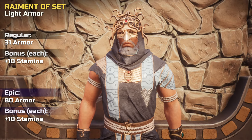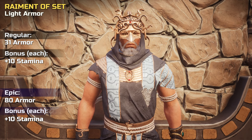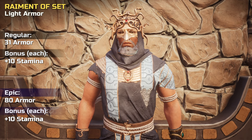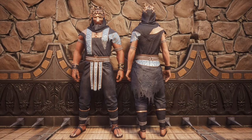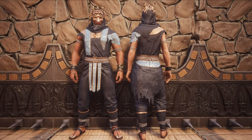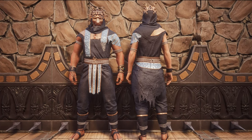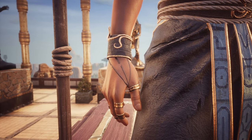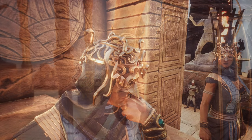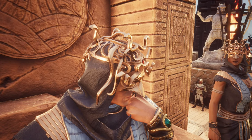Let's look at the items in more detail. The armor set is light and can be crafted as a regular and epic version. Both provide an extra stamina bonus. As per item description, the deep blue fabric is adorned with ancient Stygian symbols of power, and the hood embodies the cult's mastery over the forces of darkness.